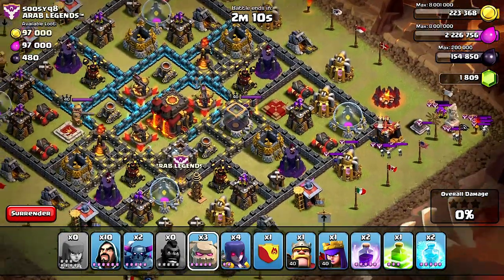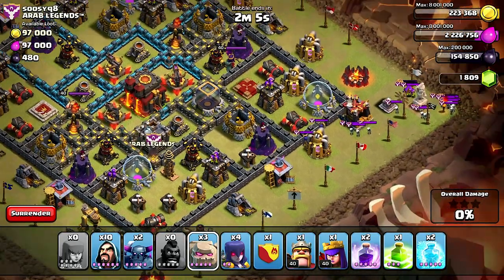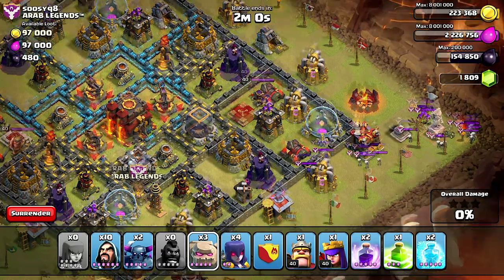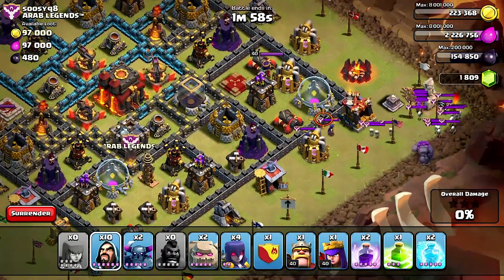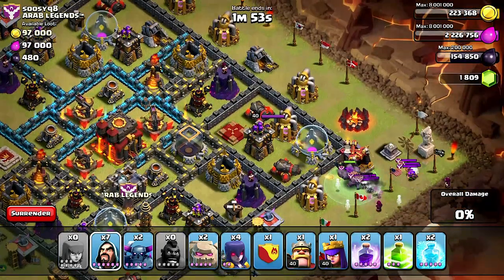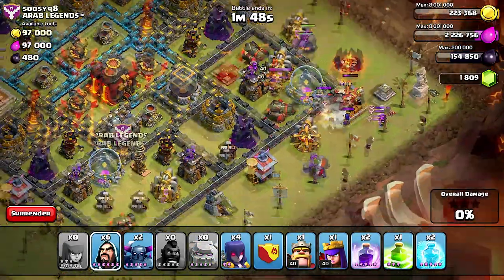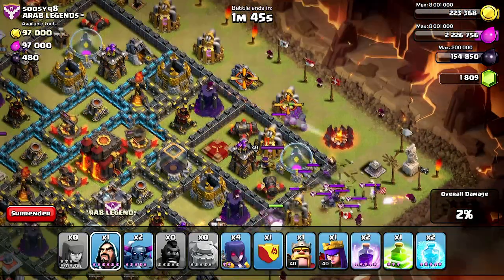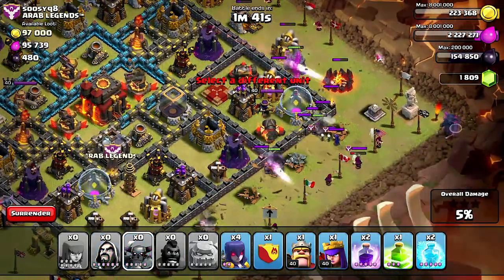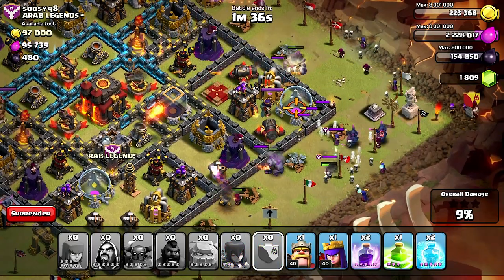I'm gonna have to throw my golem down here. I'm gonna try and attack on the top right corner. I'll throw my golem down and hopefully that should put them all into a pile together and I can just splash them with my wizards. Come to me, gather up — that's right, there we go! Witches next please, get that witch. Dang it, what is going on? There goes my golem.